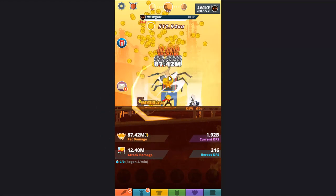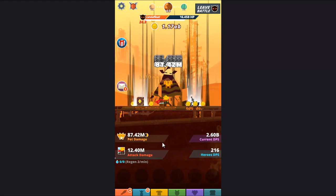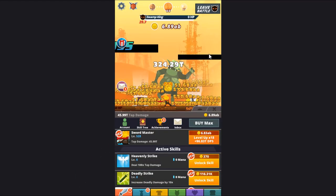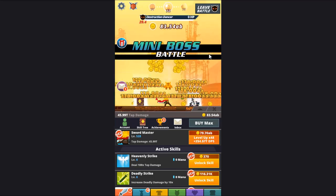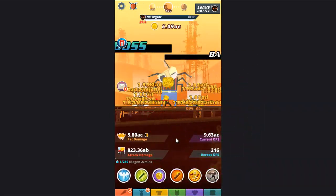You have the power swipe so you can attack yourself too, and sometimes your power swipe is going to be stronger than your pet's damage, depending on the skills you have set for your pet. Let me just upgrade this guy a bit so I can get further along, and get a bunch of money first.